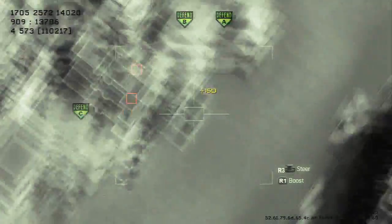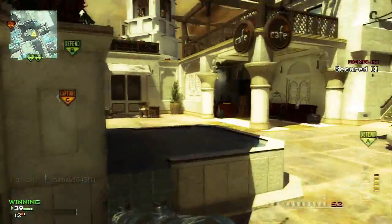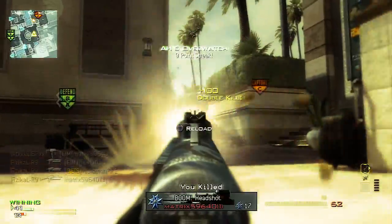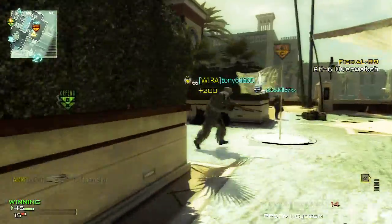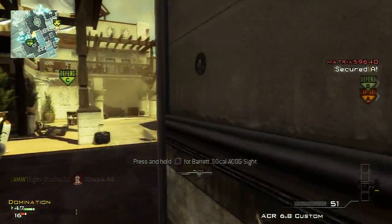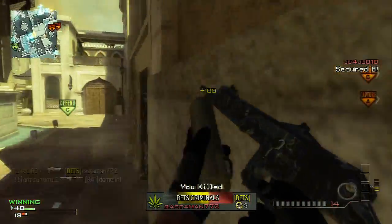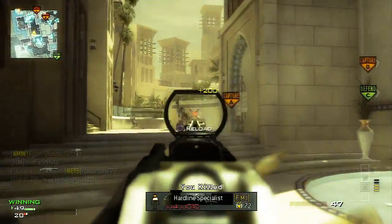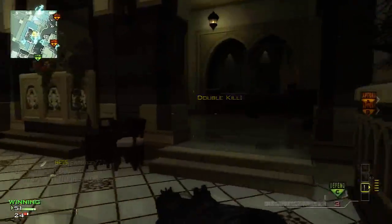I'm using the PP90M1 with extended mags and rapid fire — a very good combination. I'm using a loud gun because I want to be seen on the minimap, and it stops corner campers. When you play DLC maps you run into a lot of Blind Eye and Assassin players, so hopefully the loud gun draws them out. I don't really use silencers a lot, and once I unlock extended mags I don't see the point.